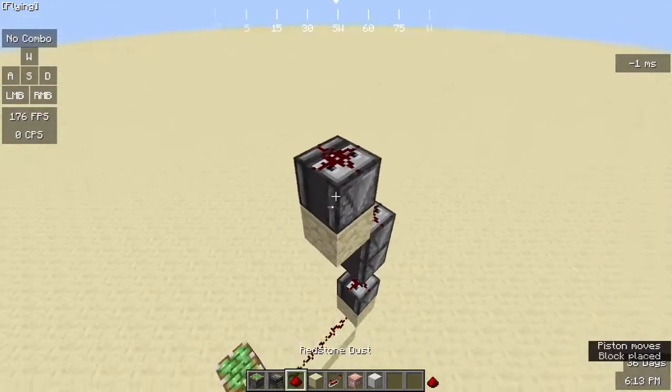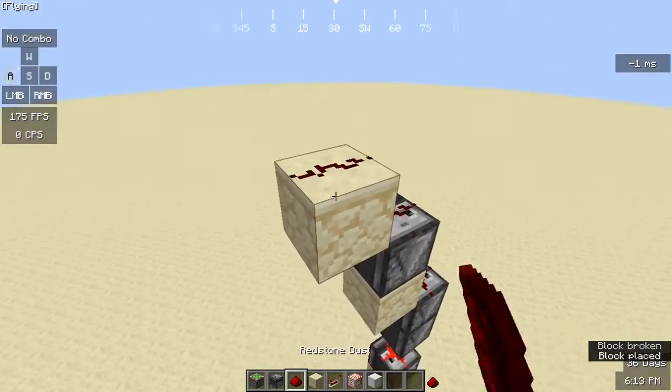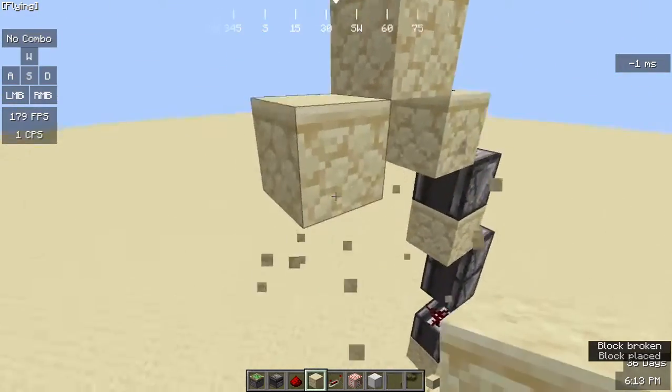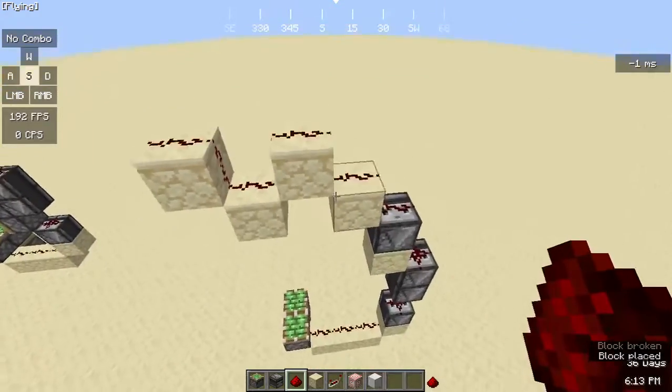Make sure the face is on top again, then place another redstone dust on top and do it in an M-style layout. It's going to look like this, so go ahead and set it up like this.